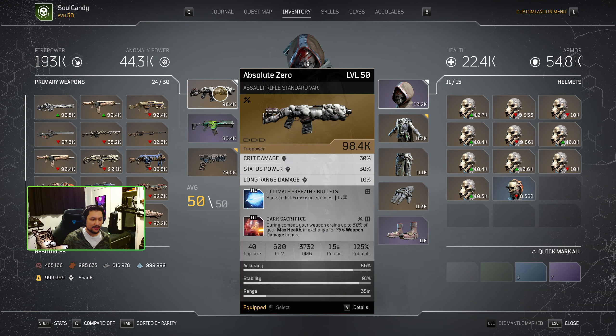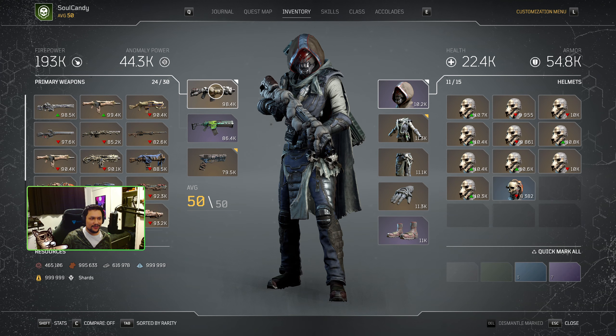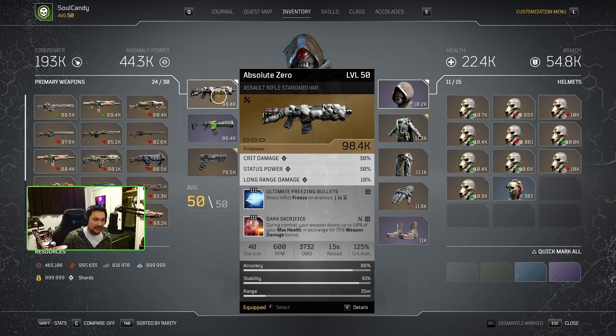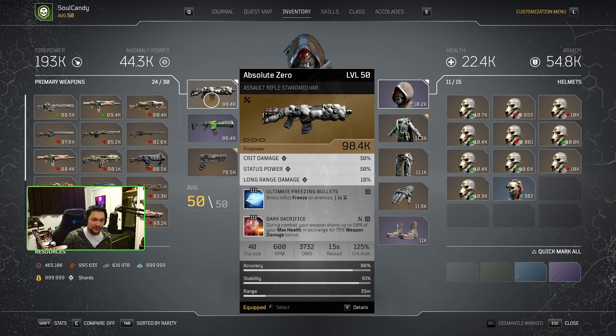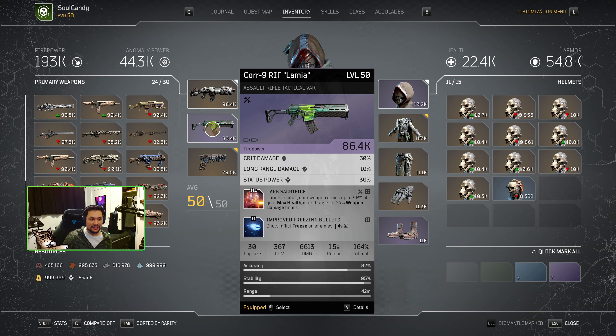For our primary weapon we're going to be using the Absolute Zero, and for our secondary weapon we're going to be using the three-burst AR. You can't really say primary and secondary here because it's really just preference. If you're a fan of the Absolute Zero, run the Absolute Zero. If you're a fan of the TAC AR, run the TAC AR. The advantage the Absolute Zero has is ultimate freezing bullets and more ammo capacity. The advantage the TAC AR has is a lot more damage and a higher crit multiplier. Both guns have their pros and cons depending on your play style. My personal preference would be to use the TAC AR, and we'll do a little gameplay video as to why I prefer the TAC AR.